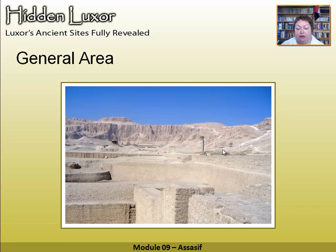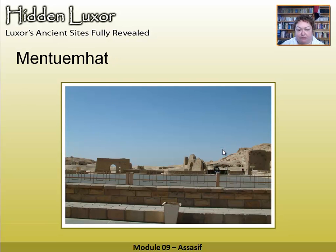When you buy your tickets, you buy them at the Hatshepsut ticket office. If you look just across the car park, you'll see the tomb of Menchimat. And here is Pabassa's entrance. The guardians hang about over there, so sometimes you have to walk across the car park and shout to get their attention to come and unlock the tombs. This is where you go down to Pabassa and walk across to get to the other two.